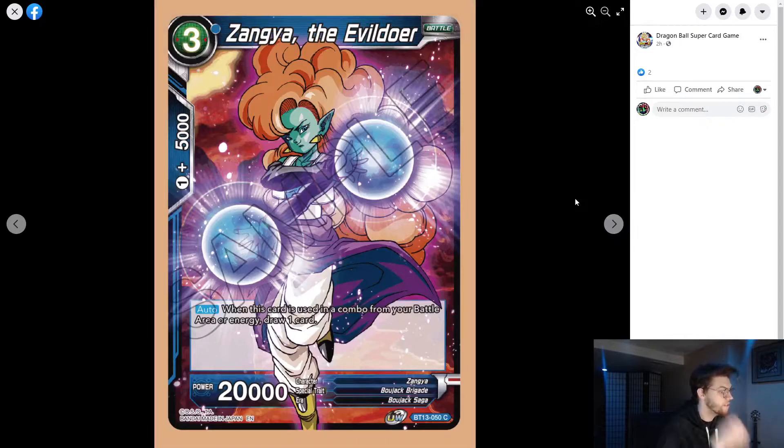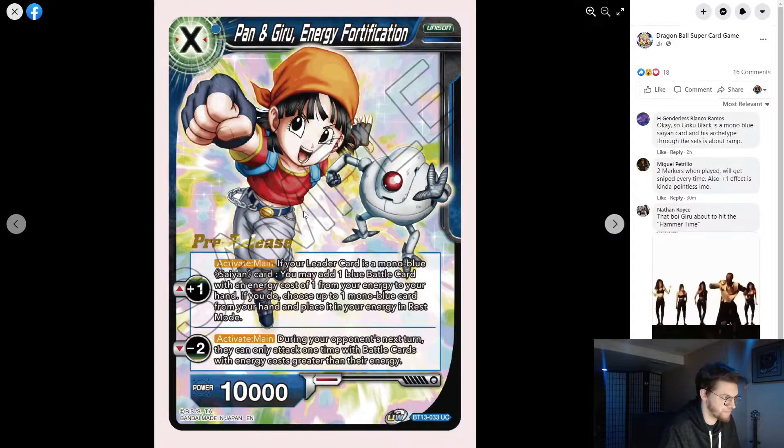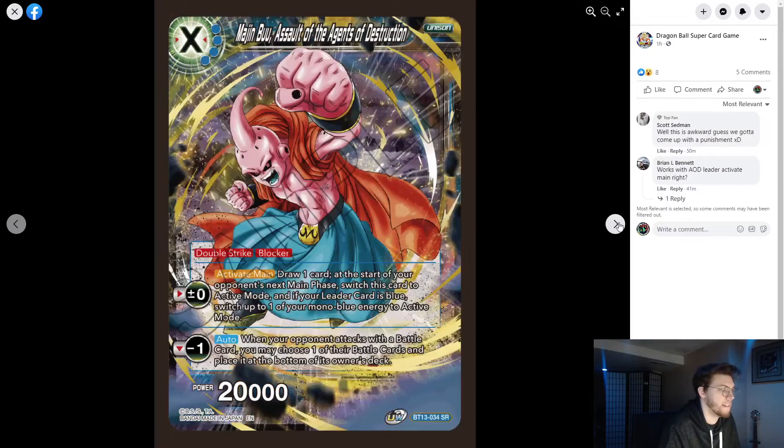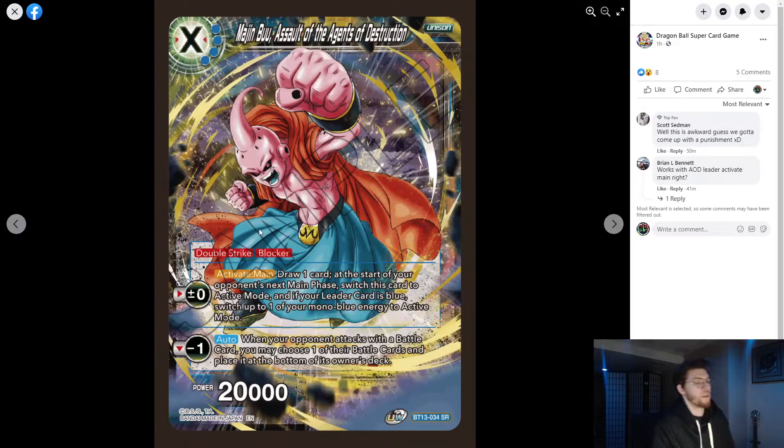Zenga the Evildoer: when this card is used as a combo from your battle area or energy, draw one. This is probably a blue-only one given the 5k combos. Okua the Evildoer: one blue, at the end of the battle when used as a combo, place one of your opponent's battle cards with cost one or less at the bottom of their deck — essentially in-hand or battle-area removal. Lots and lots of Bojack support in this set.